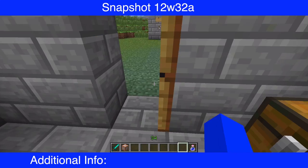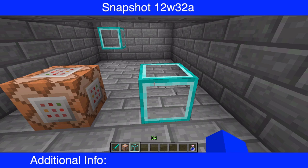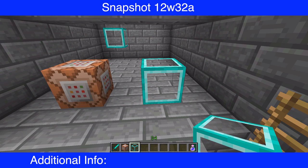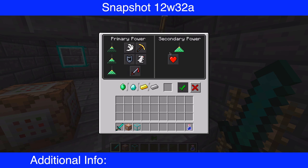The next thing is this block. If you click it, it says 'work in progress.' You'll find it under Miscellaneous and it is literally called 'work in progress.' On the wiki they're calling it a beacon block. The GUI — the graphical user interface — for the beacon block outlines a pyramid shape.